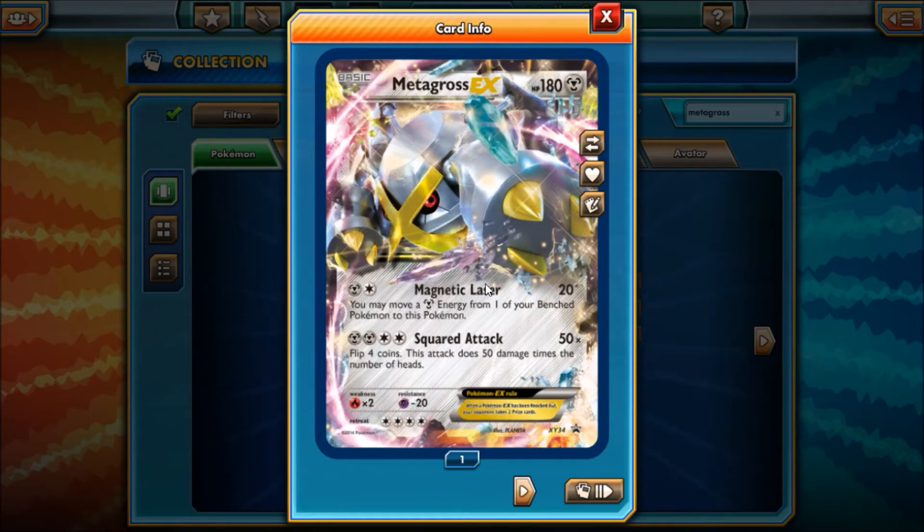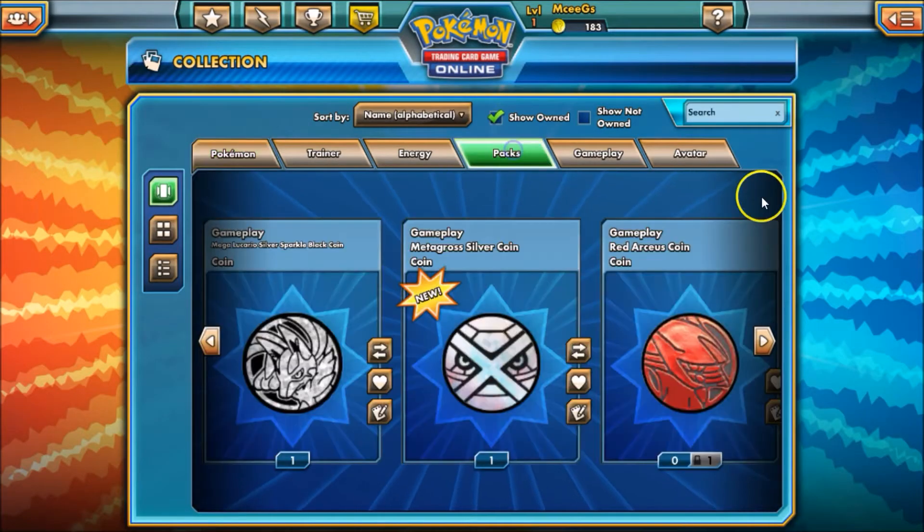Magnetic Laser does allow you to move an energy from a bench Pokémon to this Pokémon to help build it up. And then of course Squared Attack — you flip 4 coins and it does 50 each, so there's a possibility of 200. On average you'll do 100. Not the worst but not the best. Pretty good HP too.